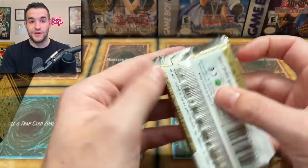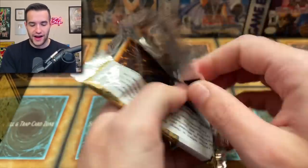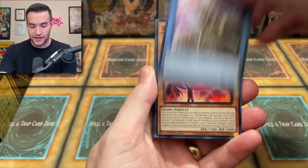Oh my goodness. The second tin has been fire — I mean, we pulled a Diviner and an Ash Blossom. Looking good, you guys have some great stuff to come. Let's go.